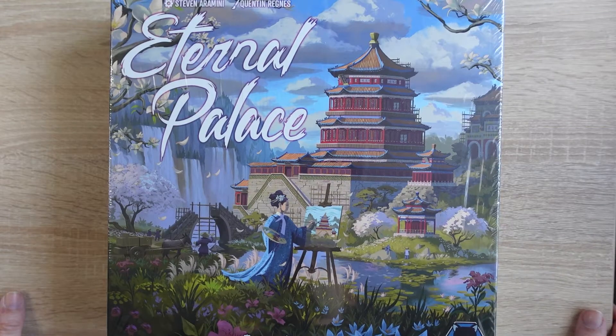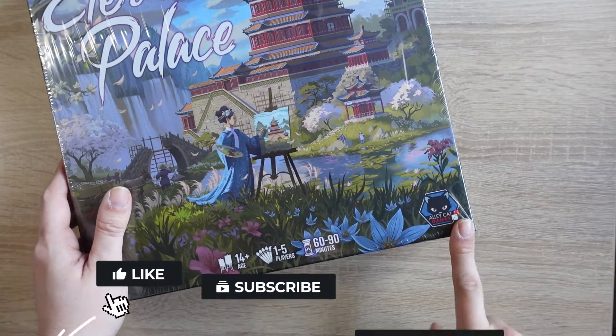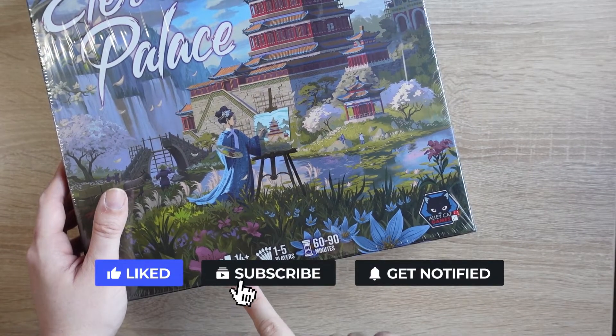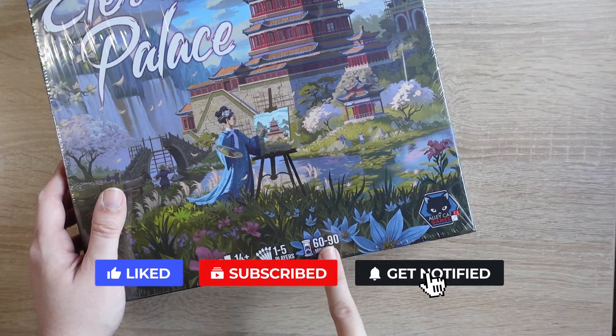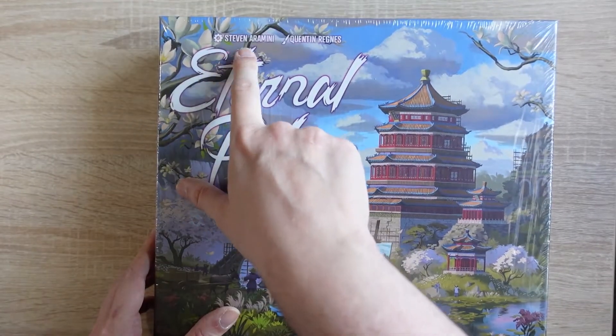Hi everyone and welcome to another Kickstarter unboxing. Today we're looking at Eternal Palace from our friends at Alleycat Games. Eternal Palace is for ages 14 and up, 1 to 5 players, and takes 60 to 90 minutes to play. It's a game by Stephen Aramini.